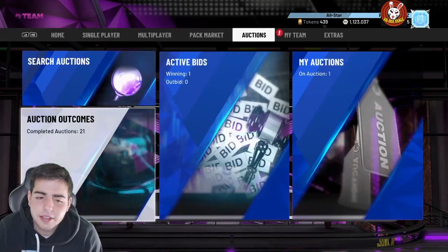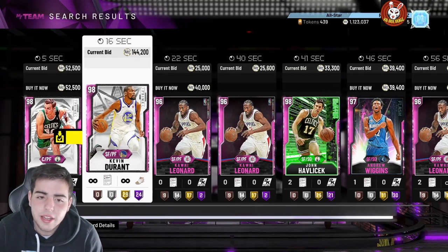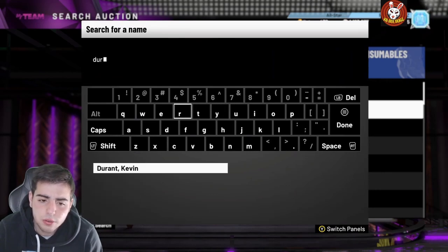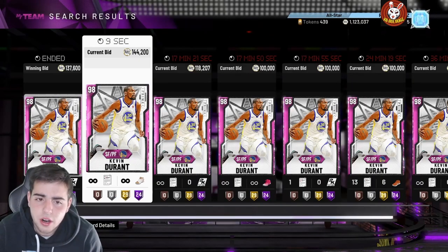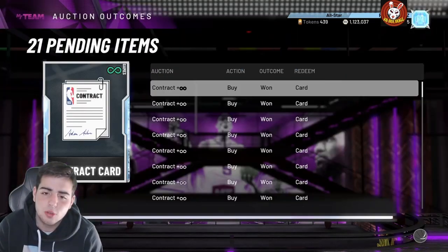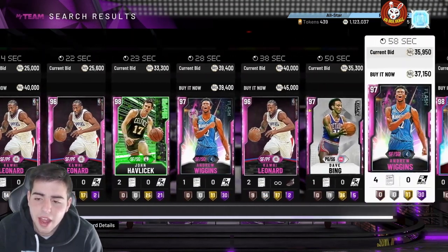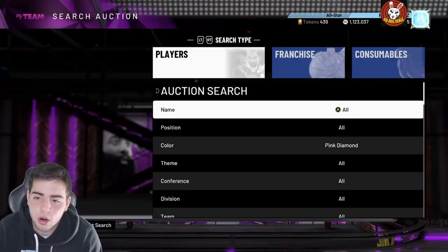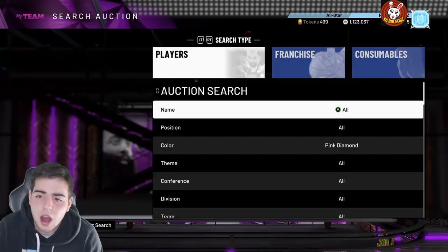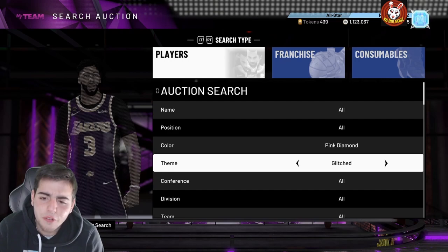I think there are more Kobés coming. If you guys don't know, MyTeam changed their Twitter bio banner and it has extra slots. Go check out NBA 2K20 MyTeam on Twitter — they have a pink diamond Kobe all the way to the right and then a ton of open slots for new cards. I think an opal Kobe is coming, and a lot of people are definitely thinking the same thing.